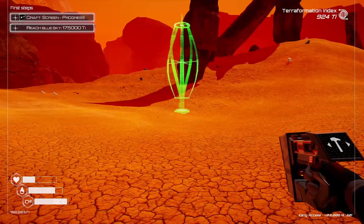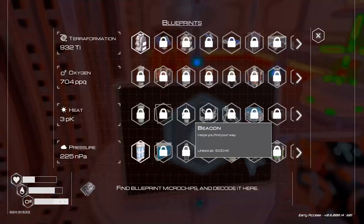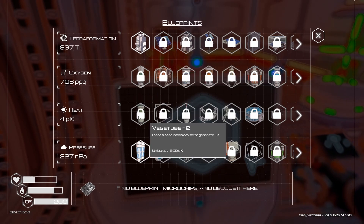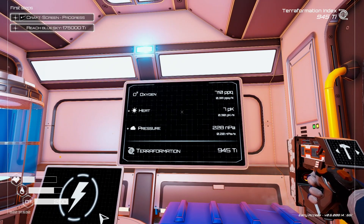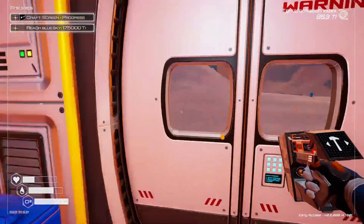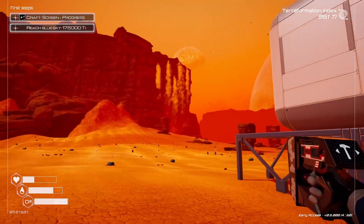It can be anywhere — let's just put it over there. Power restored. We were in rough shape. I have that craft screen progress already. Our heat is now going up, which will give us a tier 2 veggie tube. Nice. We've got to reach blue sky, which is 175,000 terraformation index. We are not even at 1,000 yet, but we're getting close to 1,000. So I'm going to make a couple trips over to the wreck, pick up everything I left there, then come back and go check out this other wreck, maybe.